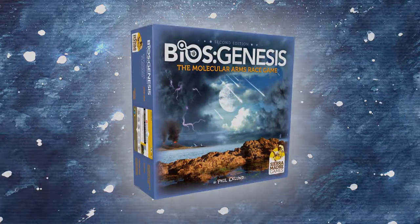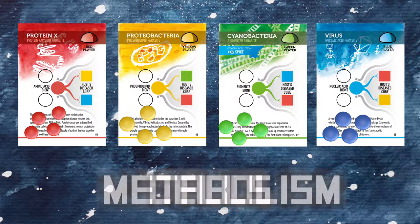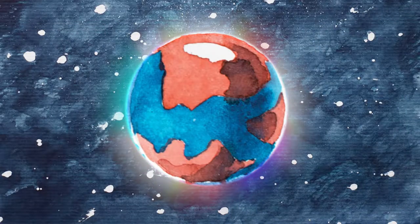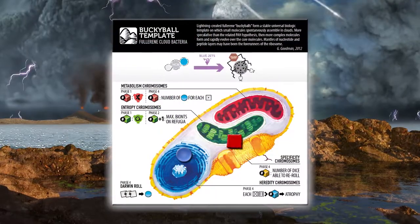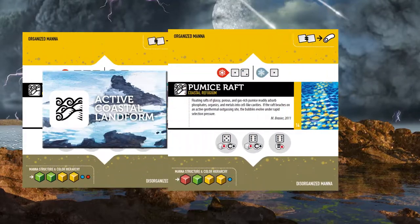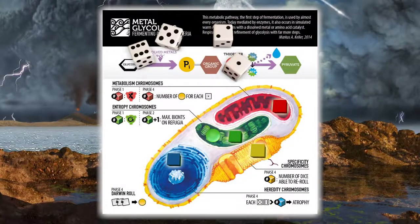In this second edition of BIOS Genesis, you start as one of the four qualities of life: Metabolism, Cells, Energy, or Reproduction. In the hell of a freshly formed planet Earth, you arrange building blocks called mana to your advantage. Amid the formation of lands and seas, you attempt to organize these blocks into cells or protolife, then roll dice for survival.